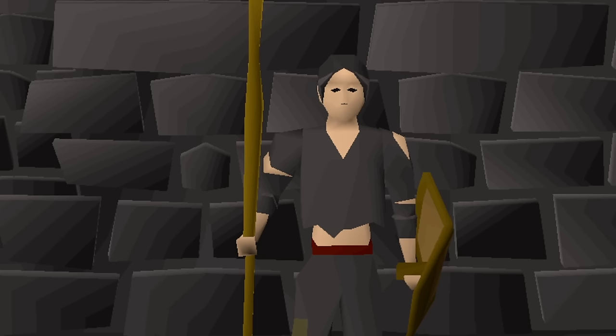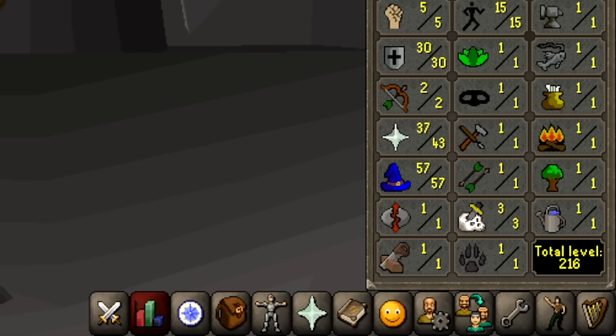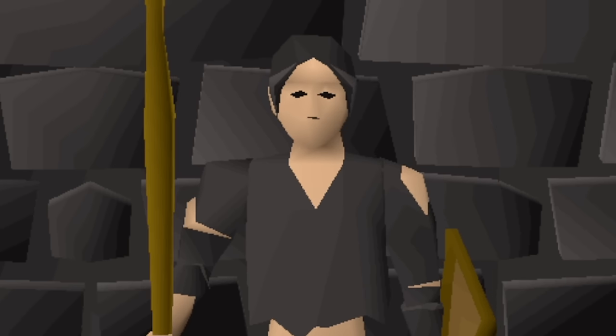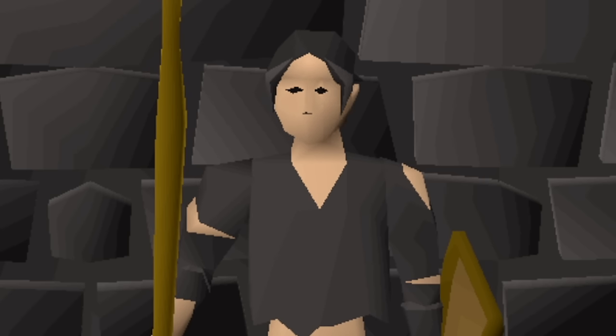I am going to actually level my magic to 60, get the Flames of Zamorak spell, and use it outside of the arena. This should help me kill players and actually have more options in the Wilderness for areas where I can kill people for an Amulet of Glory. So let's get 60 magic.